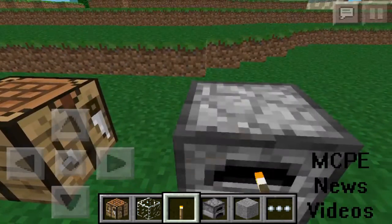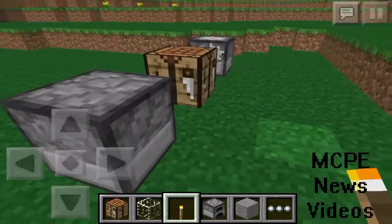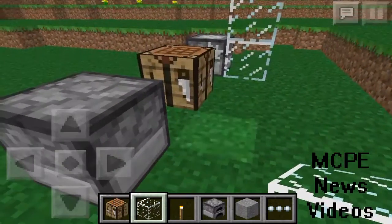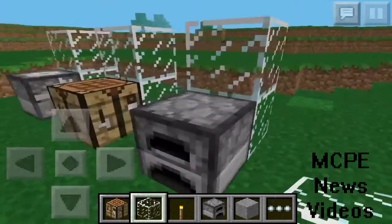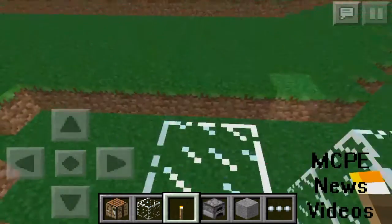So to place torches, just put glass blocks on the back, just like that, and place one like that — just like that — then tap it.